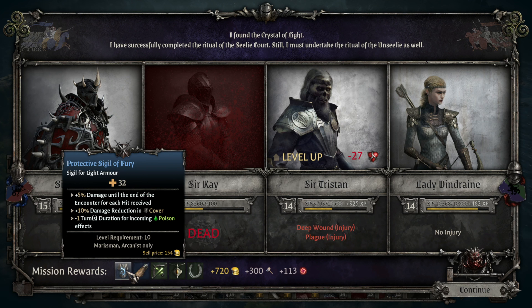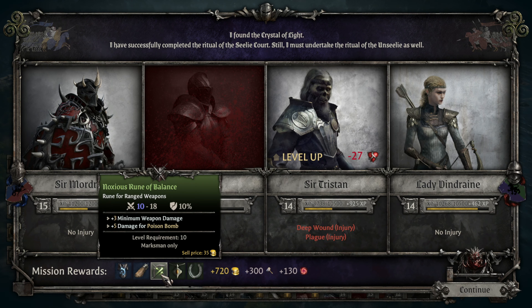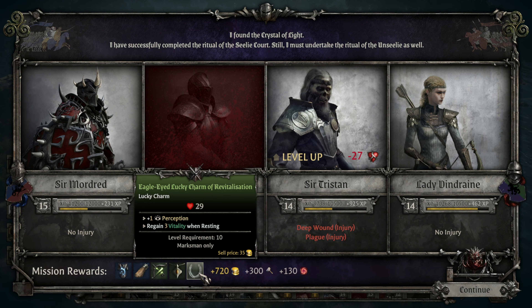Merlin certainly would have helped quite a bit in a lot of those battles. Protective sigil of fury for marksman arcanus — 5% damage till end of encounter for each hit received, damage reduction in cover, minus one for incoming poison — not that good. Minus one cooldown for poisoned arrow. Extra HP on tokens and potions and an extra injury token — pretty good. This will probably sell.